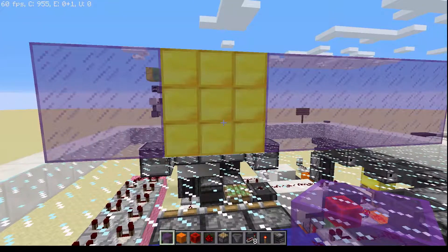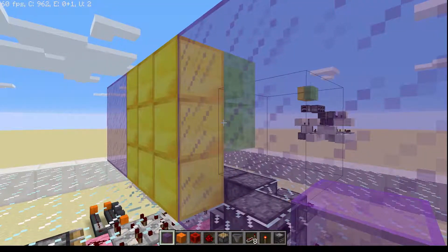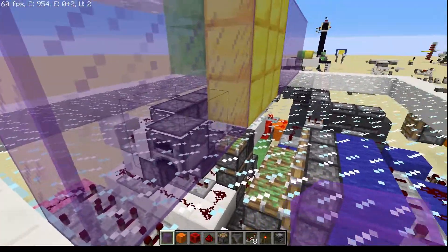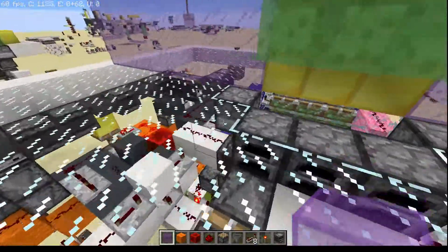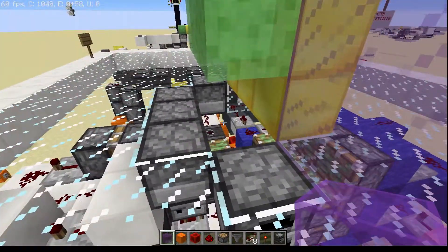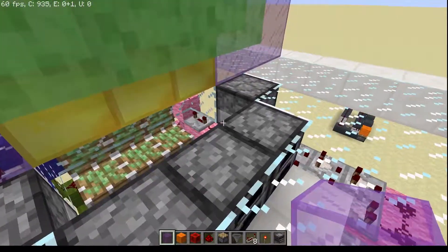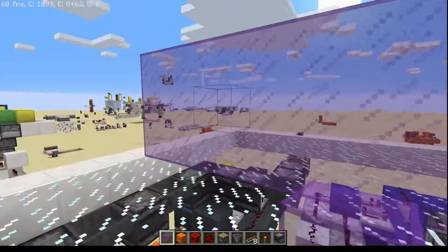What I have here is a 3x3 slime hipster door. It's fully hipster in that none of the blocks are exposed to the surface. I guess if you count these furnaces that have to be there because they have to be movable, you could say it's not hipster, but I think this still counts. They're not really redstone related in any manner.